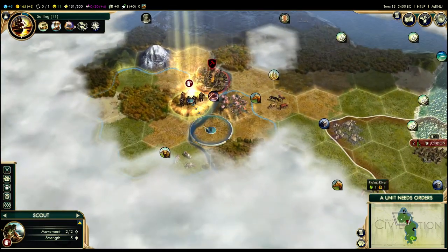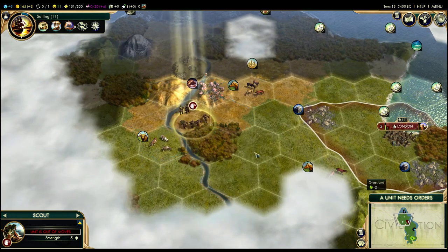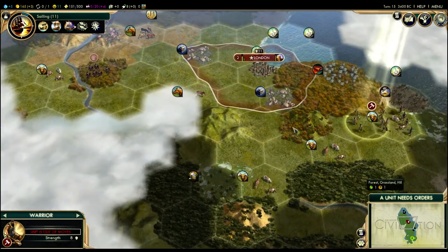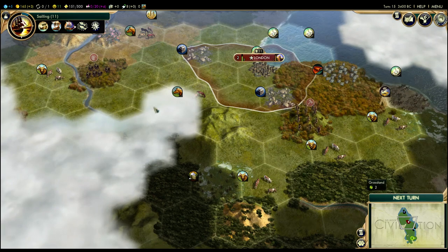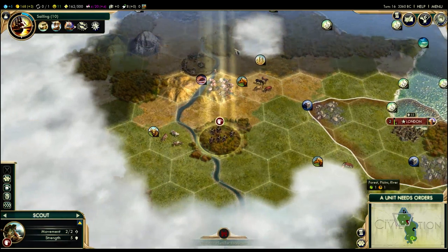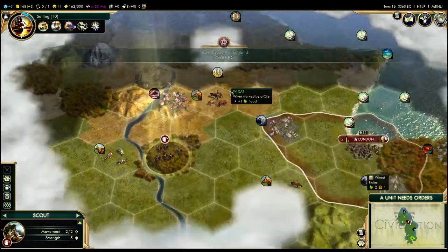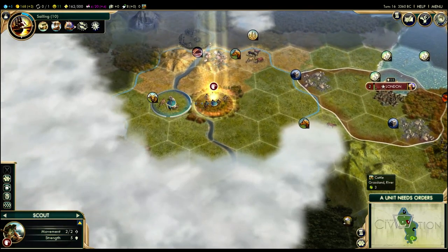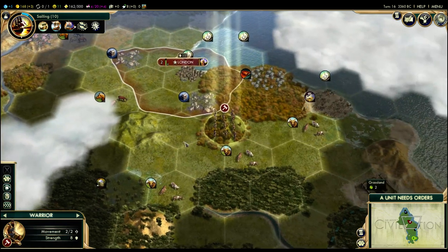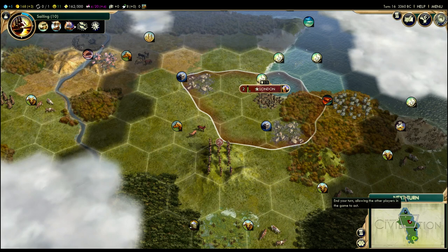Our scout wants some orders. We're going to cross the river — which normally costs extra movement but does not for a scout — and go into the forest to reveal a little more territory. I'm going to move my warrior west to clear up the spot and position us to maybe clear out the barbarian encampment. If we're really lucky, especially once Brussels becomes neutral with us again, they might give us a quest to clear out this barbarian encampment for influence. So we may actually want to leave that barbarian encampment until later on.